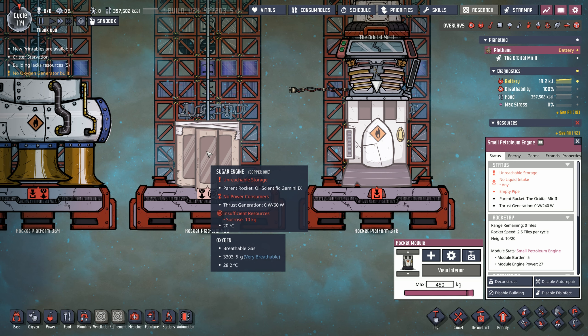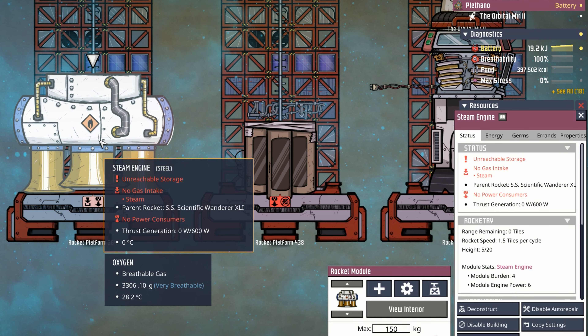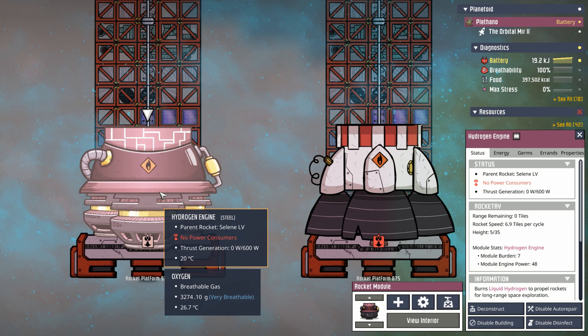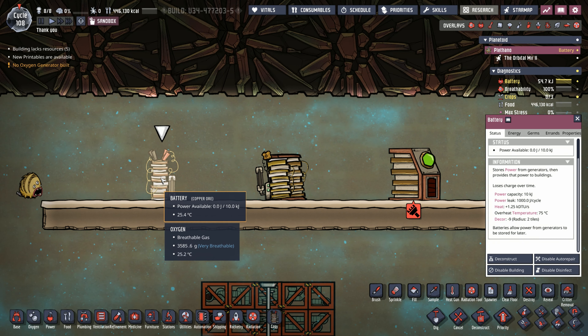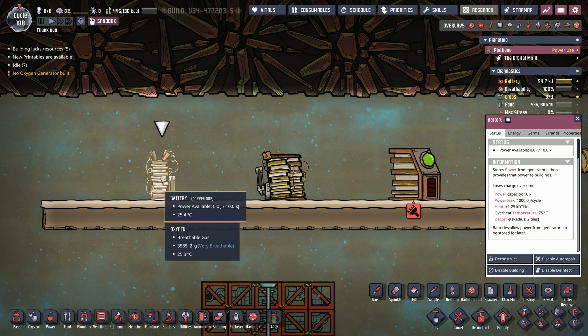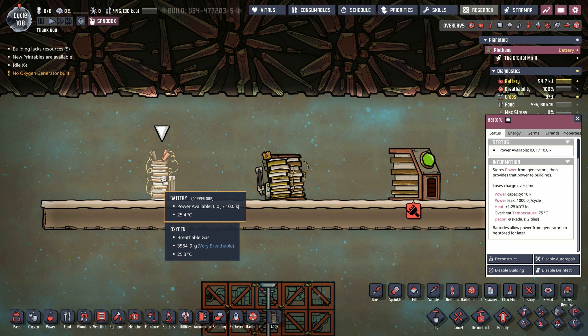Next we have the natural gas generator. It takes in natural gas and produces carbon dioxide, polluted water, and 800 watts of power. Next up is one of my personal favorites — the hydrogen generator. It produces 800 watts, and one of the reasons it's my favorite is because it's clean: it doesn't emit any other chemical, no polluted water, no carbon dioxide — it just burns the hydrogen and creates power. Finally, the petroleum generator is an absolute beast at 2 kilowatts of power. It also is very dirty, producing 500 grams per second of carbon dioxide and 750 grams per second of polluted water. It can take either petroleum or ethanol.